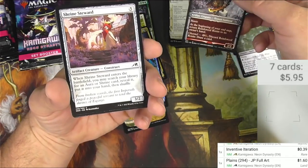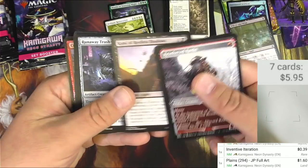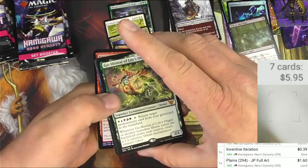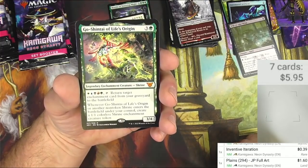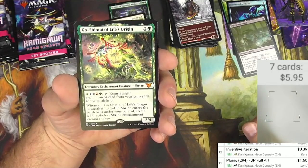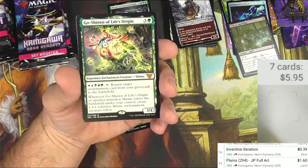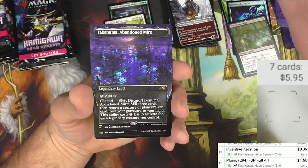I've heard that shrine tokens can only be found in set boosters — is that right? They're worth a little bit so we'll be looking for those. Debt to the Kami — the kami are the spirits of Kamigawa and they manifest in crazy ways. Then Okiba Reckoner Raid. Here we go — Goshin-tai of Life's Origin, legendary enchantment creature shrine. You can pay one blue-green and tap it to return target enchantment card from your graveyard to the battlefield. Whenever Goshin-tai or another non-token shrine enters under your control, create a 1/1 colorless shrine enchantment creature token.